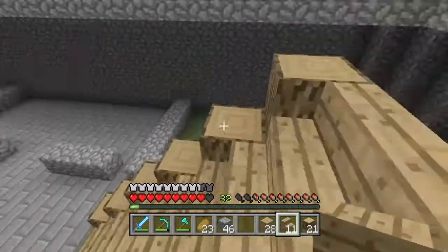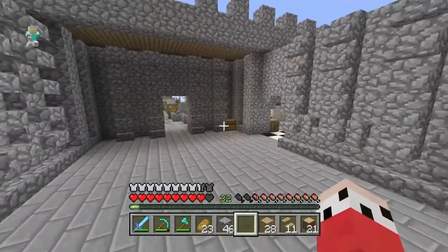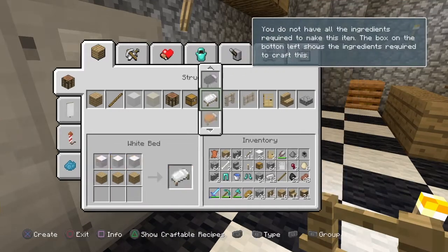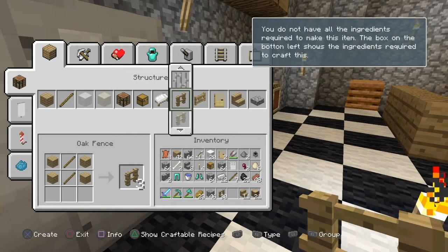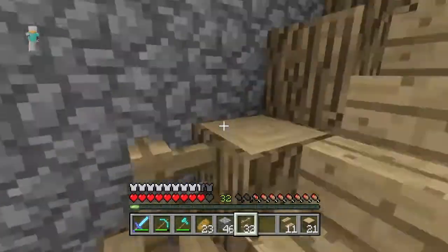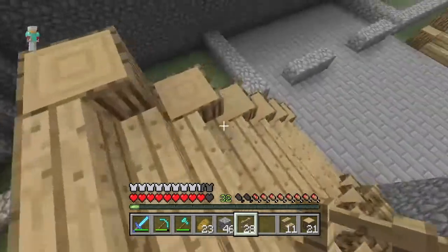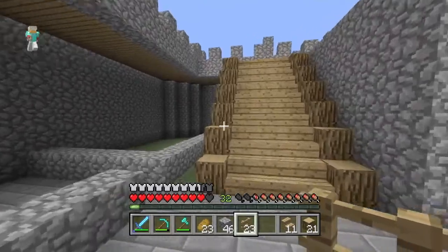We'll just go up there like that — perfect. One thing I want to add on the sides is some fences. I'll need some more sticks. That should be enough fences — 33 is way more than we needed, but we can always use them.